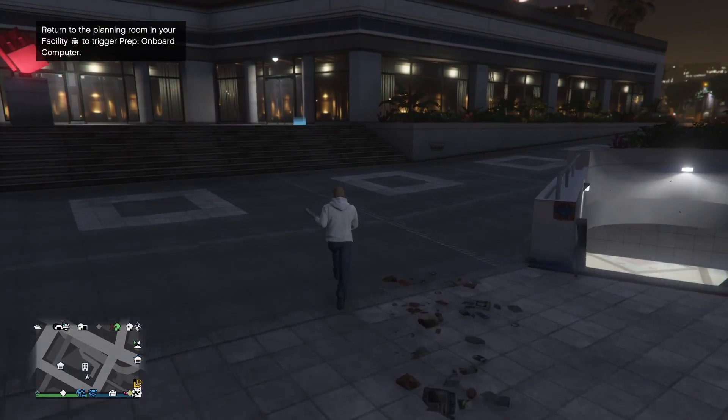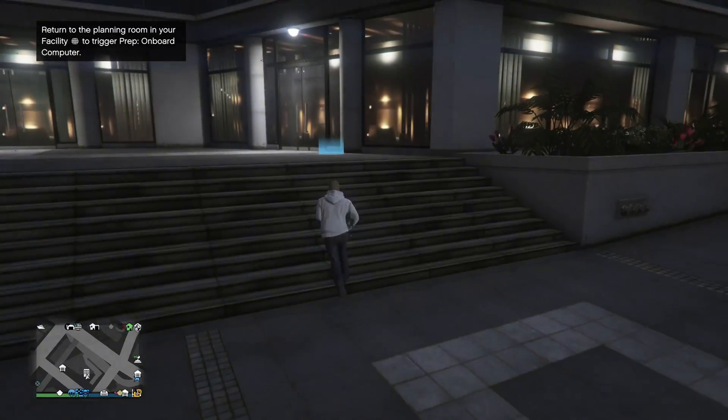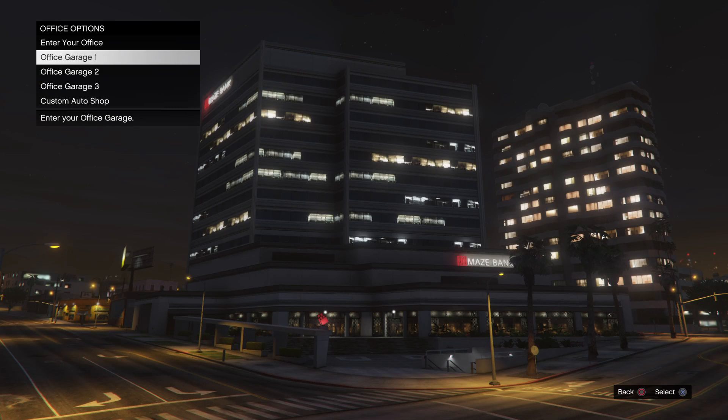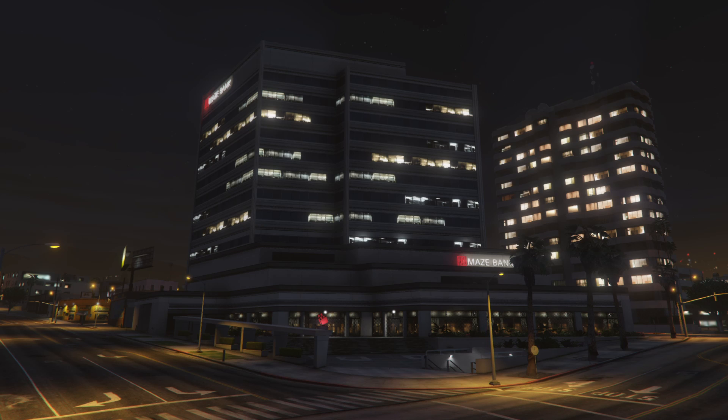So what you're going to want to do first, just to make your life easier, is go to your garage and get out your best car. This is just going to mean that you can use this in the mission. I'm just going to go to my office garage one, and this will make going around the map so much quicker for you.